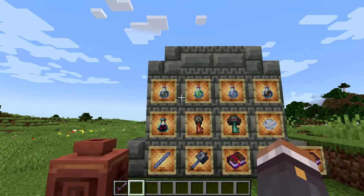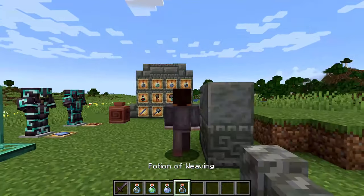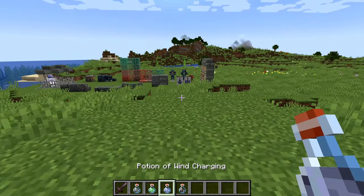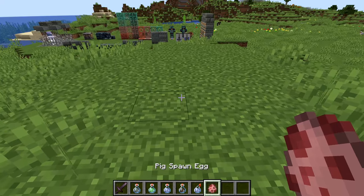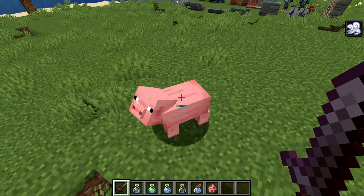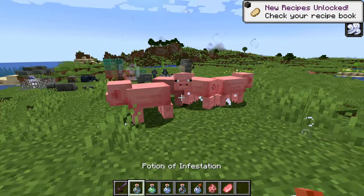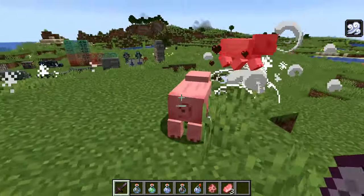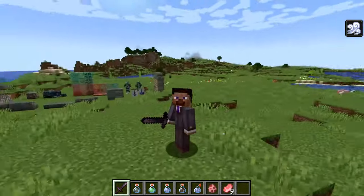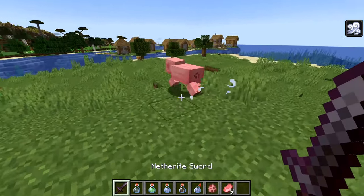Four different potions are being added. First is the potion of wind charging, brewed using a breeze rod. Throwing it at a mob gives a wind boost when they die, which could be useful for knocking enemies away after their death. Next is the potion of oozing, brewed using a slime block. When a mob affected by it dies, two medium-sized slimes appear - odd but potentially useful in slime farming.